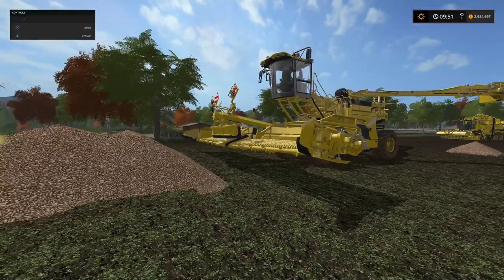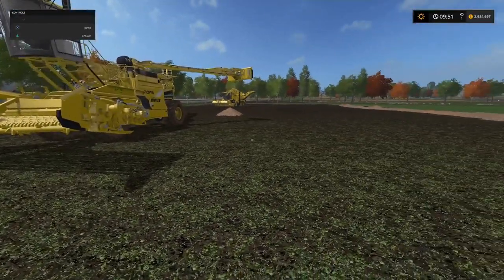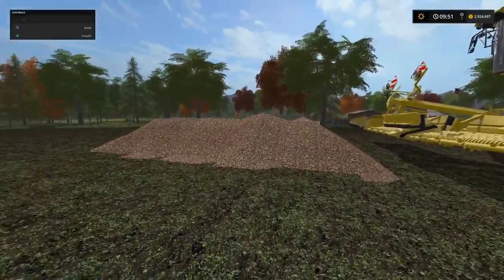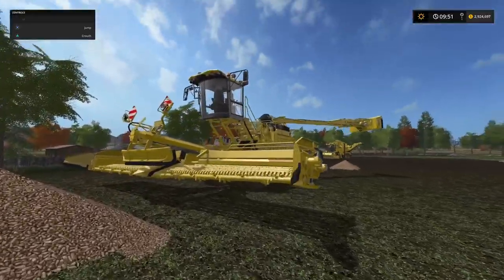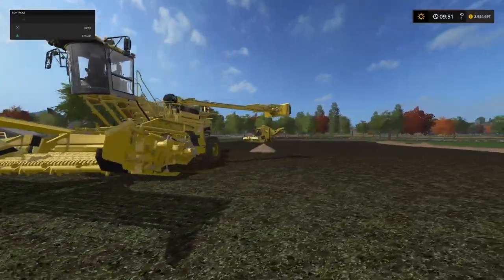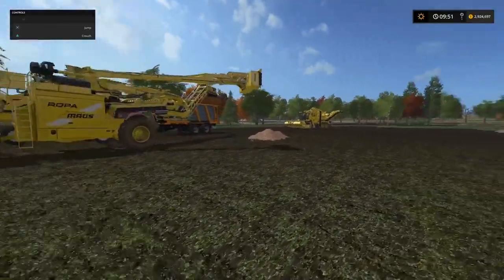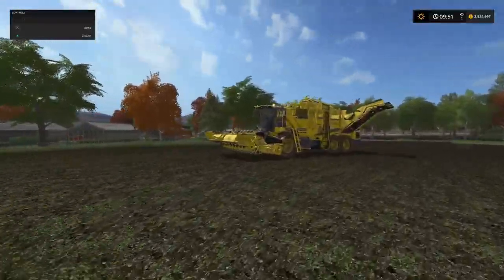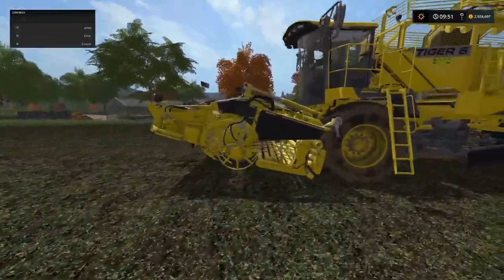On a map like this one, which is good for sugar beets in terms of climate, you could do a sugar beet harvest, pile them on the ground, and when the price goes up or there's great demand, use one of these machines to pick them up. Pretty cool strategy. Next, let's look at the header and the trailer.